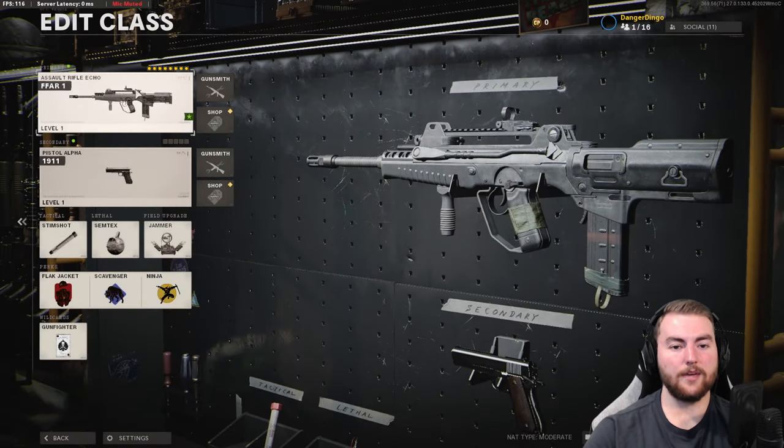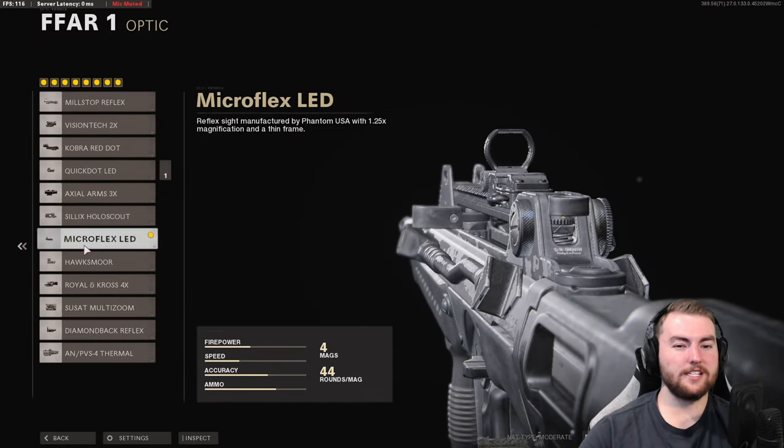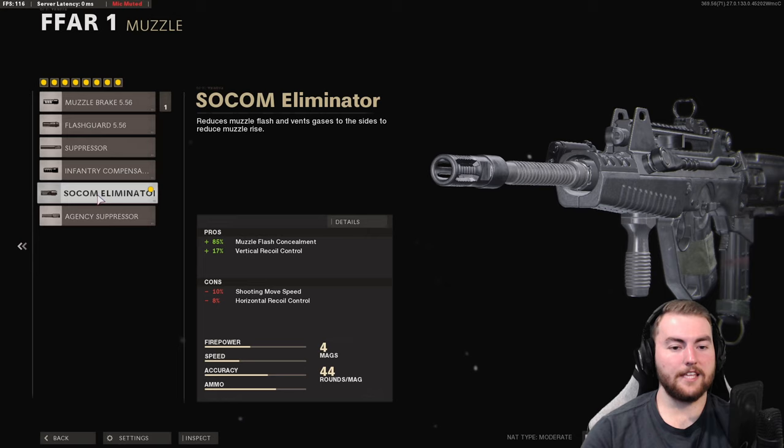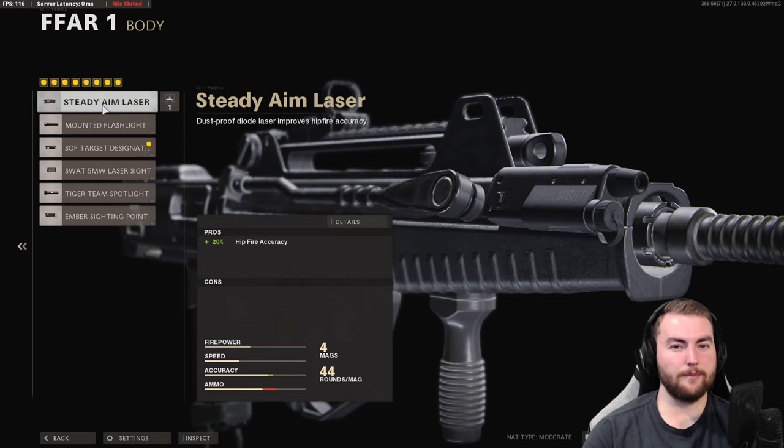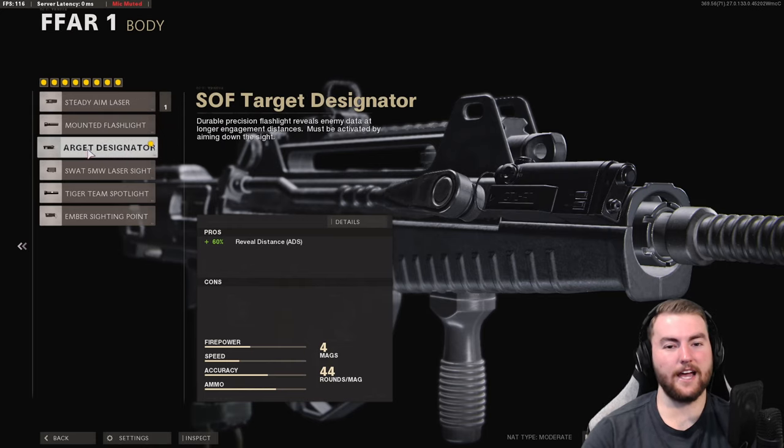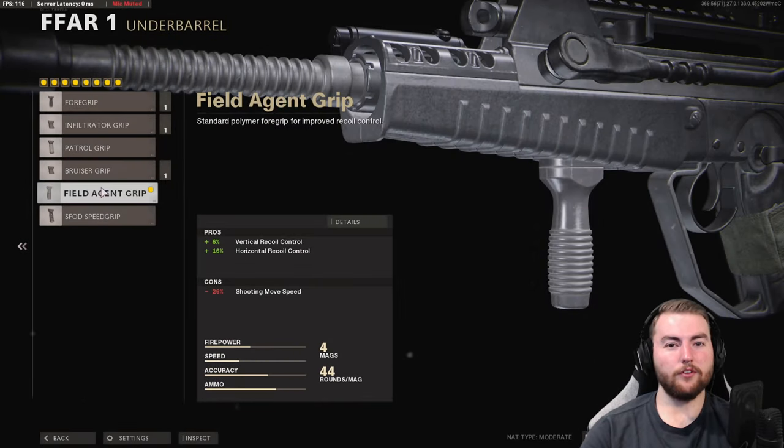The FFAR1 attachments are fairly similar to what we've seen. The optic is sort of optional — the iron sights are quite clean and you've seen them many times in Warzone and Cold War, though the micro flex LED offers a very clear sight picture too. In the muzzle slot, the SOCOM Eliminator gives the most vertical recoil control and we're not too concerned about the 8% horizontal recoil control loss. In the barrel, the Ranger barrel gives a bullet velocity of 1,410 meters per second — one of the fastest in the game — for the best possible hit detection.